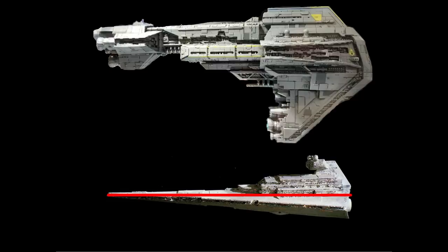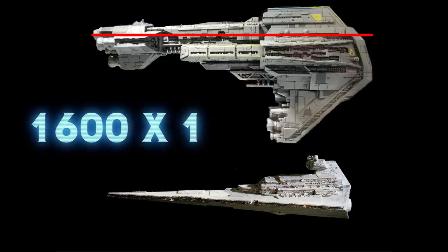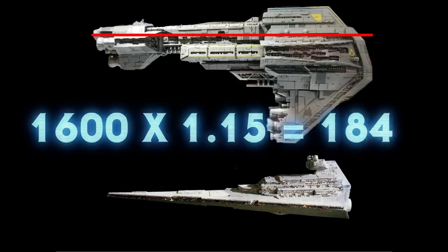So I slapped a line on the Star Destroyer and scaled it up until it was the same length as the Starhawk, which is about 15% larger. So if a Star Destroyer is about 1,600 meters in length, a Starhawk should be about 1,840 meters. But that's a super rough estimate — basically, they're just a little bit bigger than a Star Destroyer.